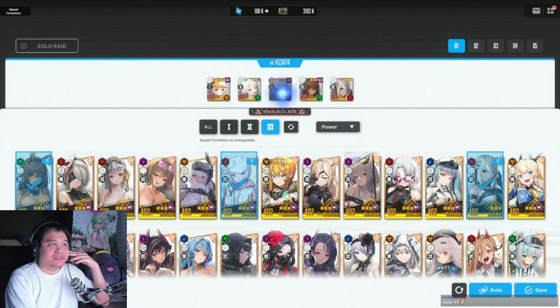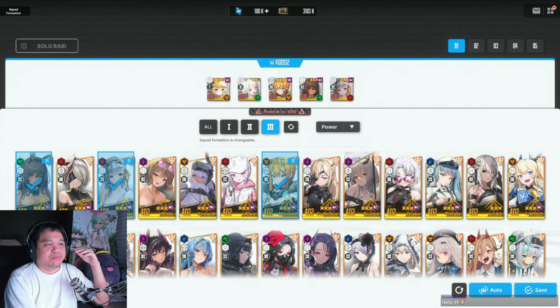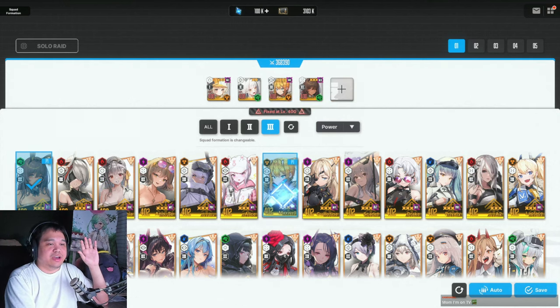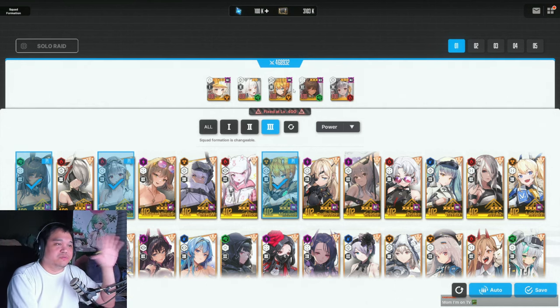If you don't have a lot of fire elemental advantage, you can do something else. But the general gist on the Bunny Girls seems to be Alice, Maxwell - you could use Scarlet and Modernia, or A2 and Modernia. These are the popular ones. I've also tried Maxwell and Modernia and those work. That's the base of Team 1.